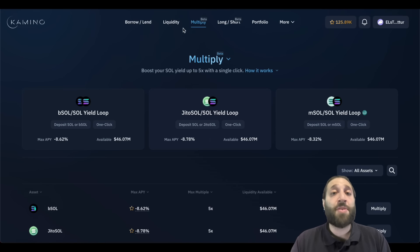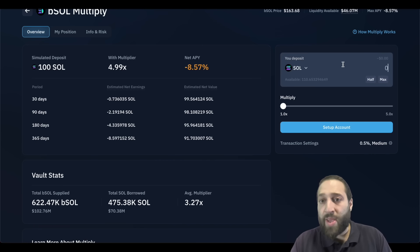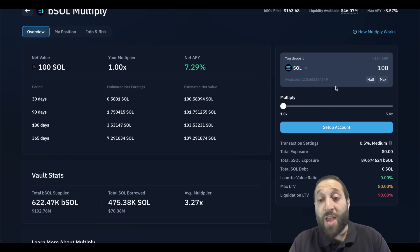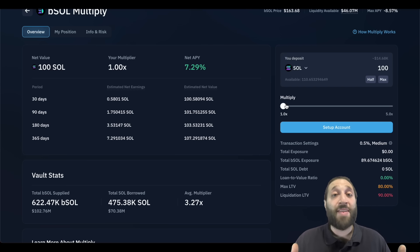So what we're going to do is come to the multiply area right here. They have the SOL and bSOL loop. So we have 100 SOL right here. I told you guys we are going to take advantage of the information we have — that is that the snapshot is happening at the end of the month.